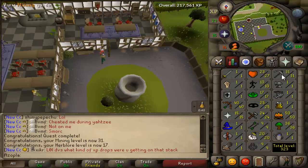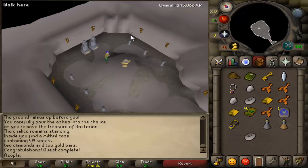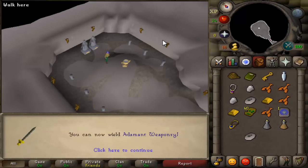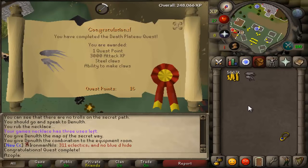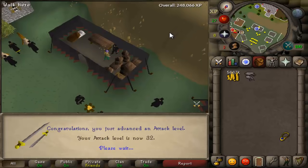And 17 Herblore. The Waterfall quest is complete, which gets us nearly 14K in strength and attack XP, getting us to 30 strength as well as 30 attack. Death Plateau quest done for 3K attack XP, and that gets us to 32 attack.